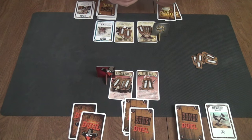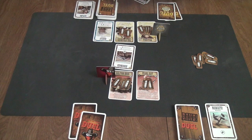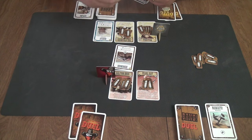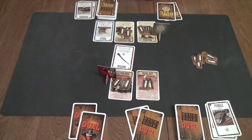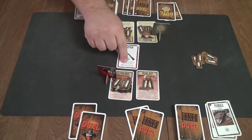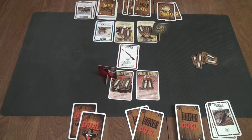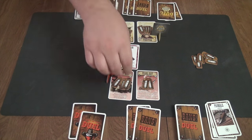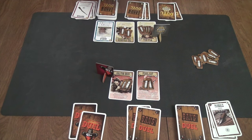Then I play a Bang on the opponent's active character. The special text says an opponent can play any card as a Miss, so he plays his Knife as a Miss. Then I use my Shotgun — it says if it is missed or avoided, you may swap any active character with their reserve character. The Dalton Brothers card is played: there is no Miss, so he loses one life point, and the extra ability does not come into effect.